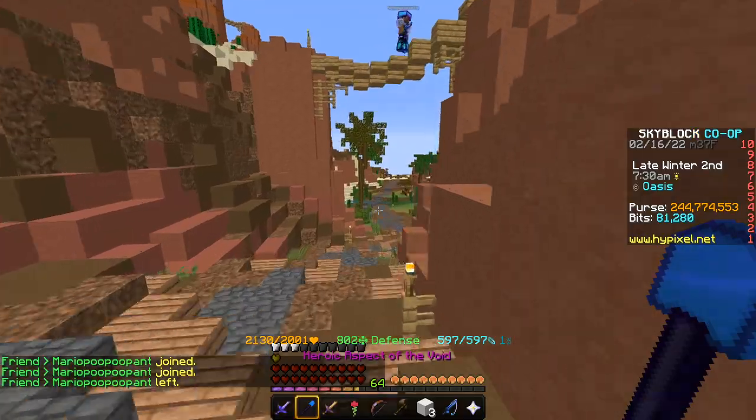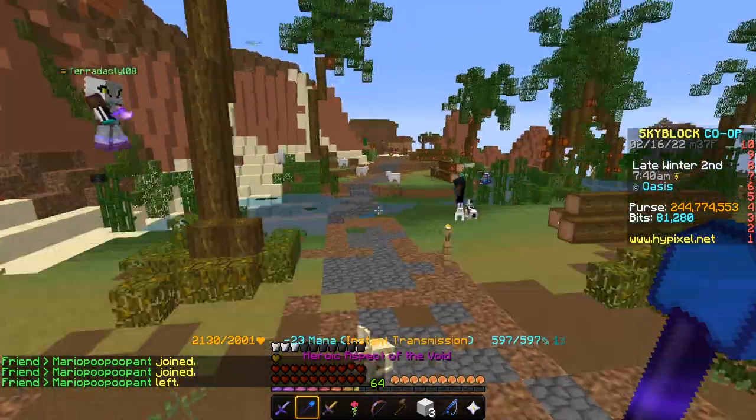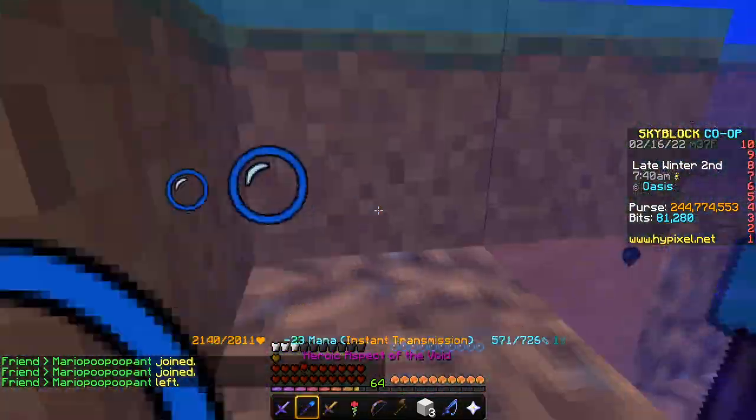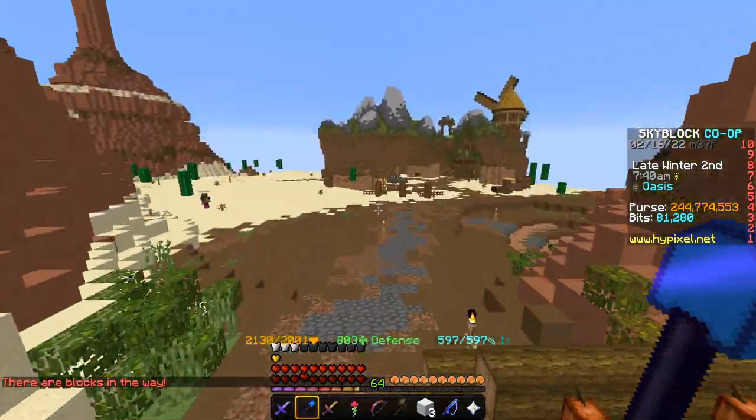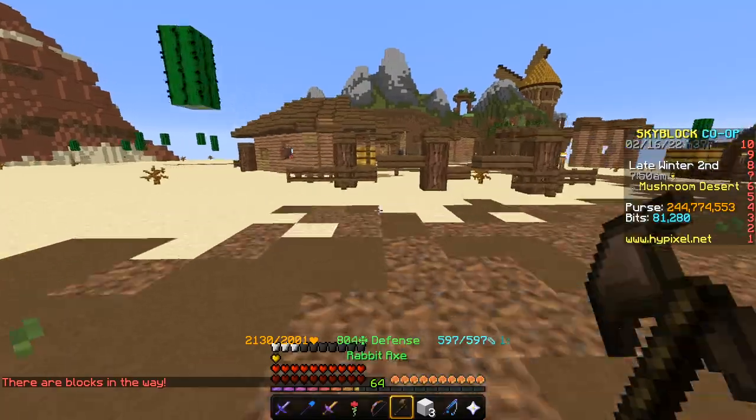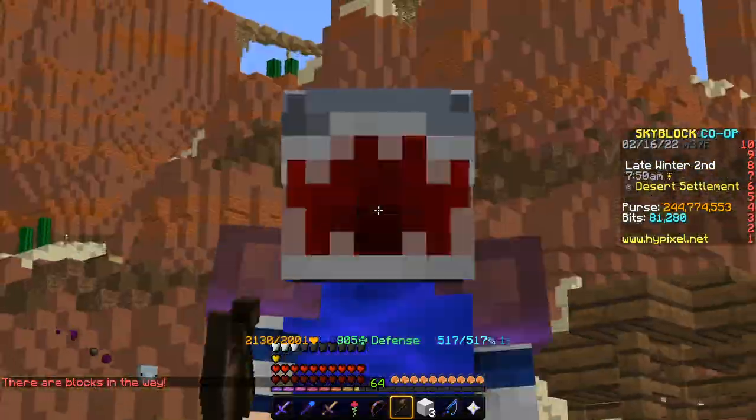You can do this by finding a weapon — probably an Aspect of the End or maybe a Heroic Florid Sword — depending on which armor you're using and your setup. Find a weapon that will do around 31,000 damage. Then you hit it, swap to a rabbit axe, and manually kill it with the rabbit axe.